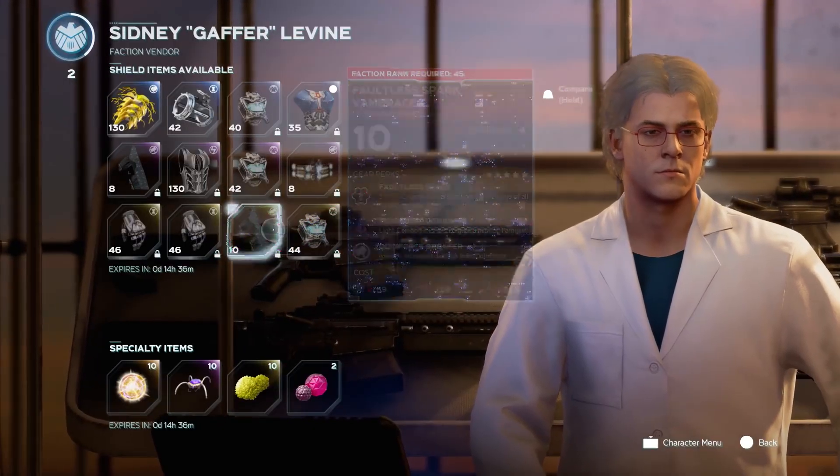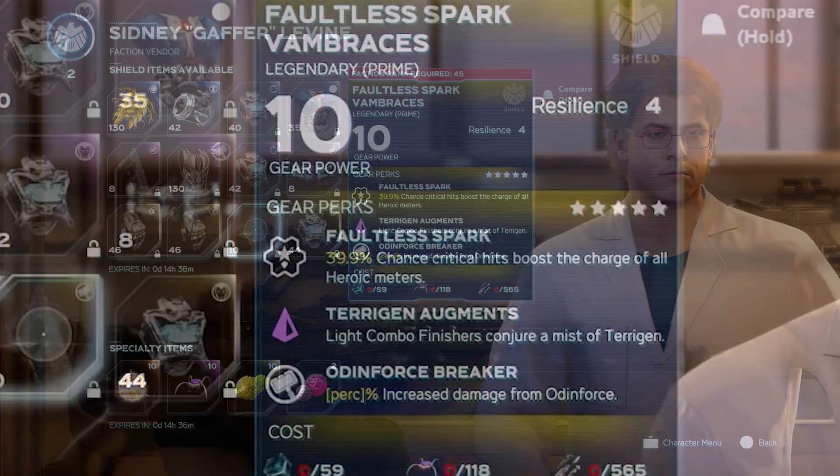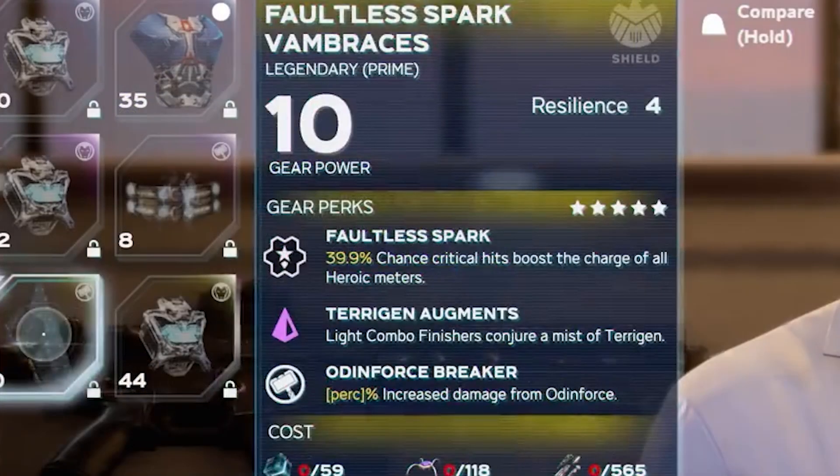The next piece of gear we can see is the Faultless Spark Vambraces for Thor. There are two perks I want to mention here, but the most interesting one is Terrigen Augment: light combo finishers conjure a mist of Terrigen. So this is another status effect — the last one I was able to find within the War Table stream — and it looks like we will be able to weaponize the Terrigen mist at some point. I don't know what the effects of the Terrigen mist on enemies will be yet, but I'm very curious to see it in action. The other perk is Odin Force Breaker: increased damage from Odin Force. Like Kamala's Polymorph ability, I think Odin Force is the name of Thor's intrinsic ability.